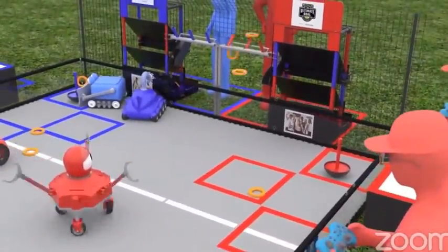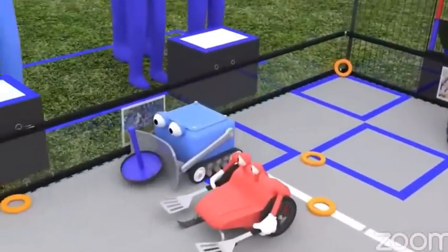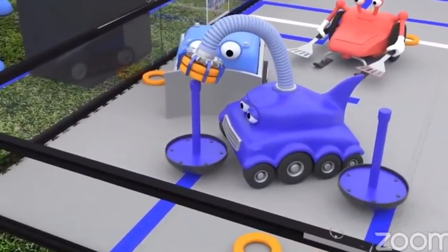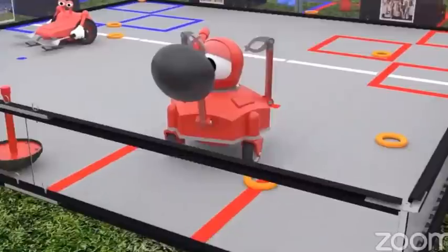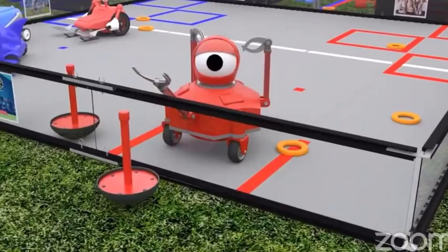Each knocked-down power shot target earns 15 points. Returning a wobble goal to the start line earns 5 points. Each ring fully supported by the wobble goal earns 5 points. If a robot lifts a wobble goal over the front wall into the drop zone, its alliance earns 20 points.